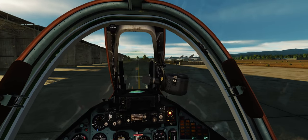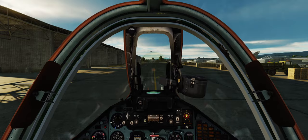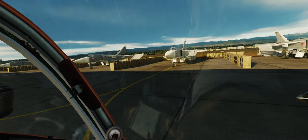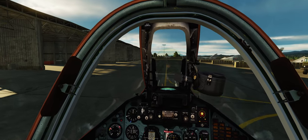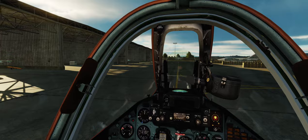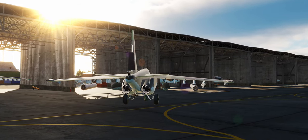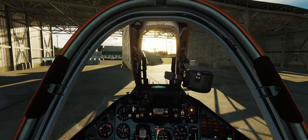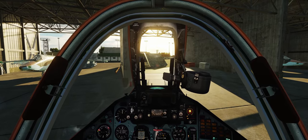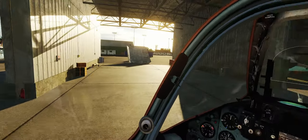The hangars on the left do exist in real life — they're new — but the stands on the right where the SU-24s are, those are completely gone in real life now. So it's kind of 50/50 between what it used to be and what it is now. There are a couple of SU-25s here on the left — in real life these hangars house SU-35s and SU-34s, but you can't put an SU-35 or -27 or -34 inside in the game; it seems like they're too big. Getting rid of the taxi lights so I don't blind anyone.